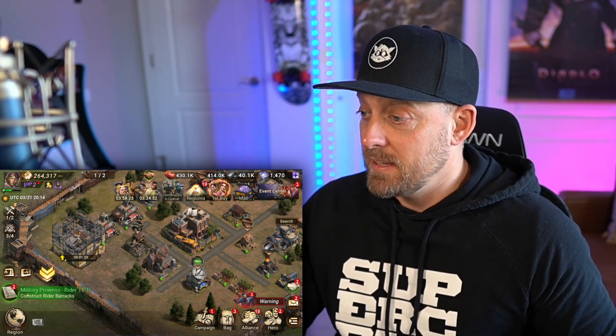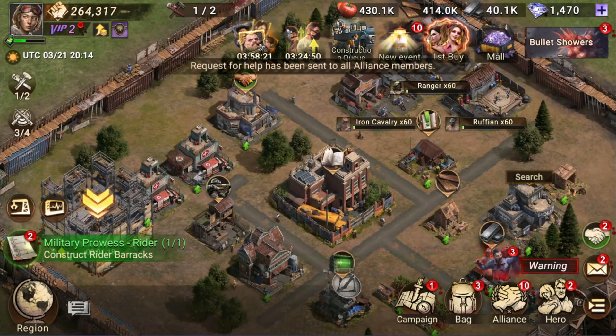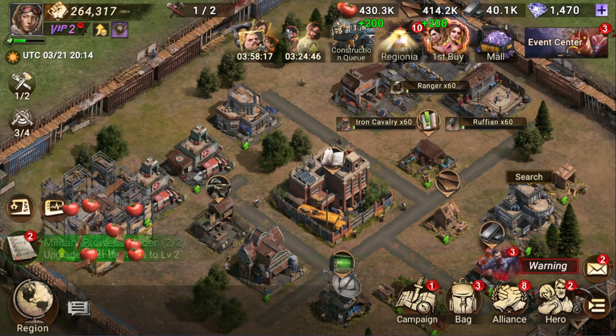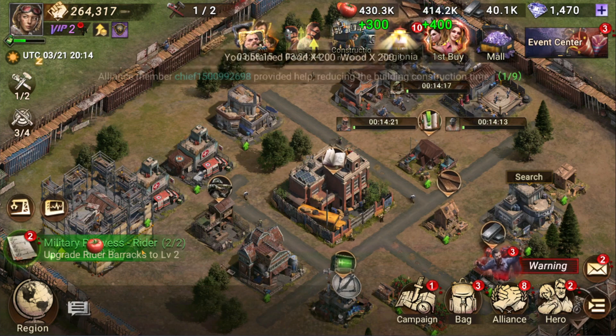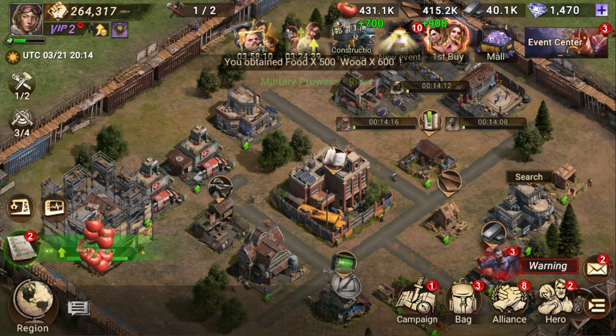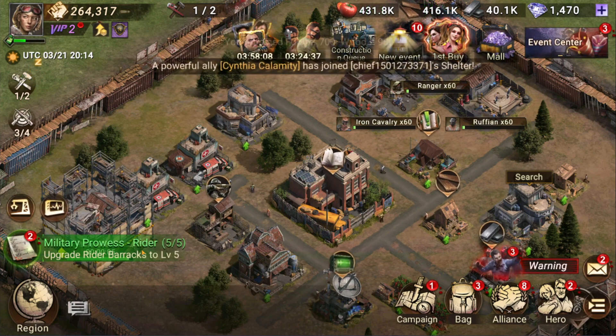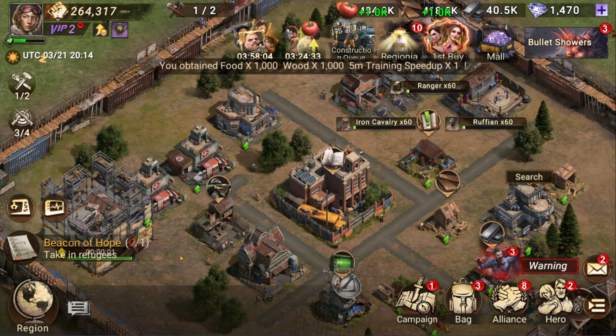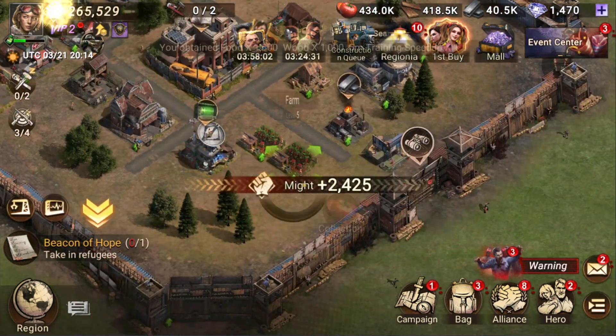Doomsday is the name of the game. You'll notice I'm hitting these shaking hands — that's because I'm part of an alliance, and when you're in an alliance you help one another with your progression. It's a very quick way to progress things. I'm also clicking on the green to get experience and rewards for having completed things in the game, because we've progressed quite a bit.